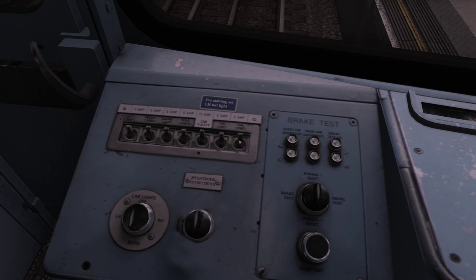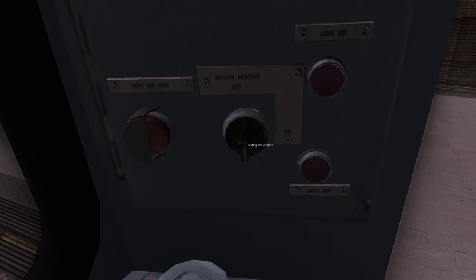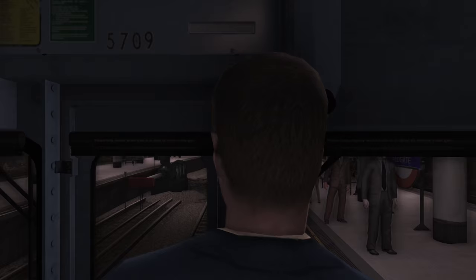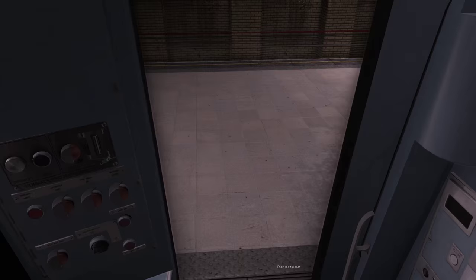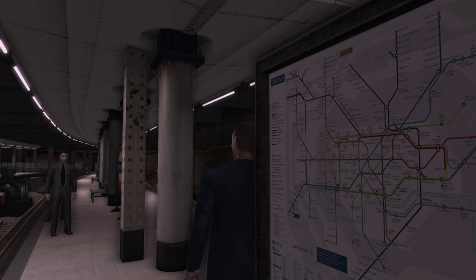Trying to remember all the keys might be a bit of a thing. Let's turn the ventilation on, let's turn the saloon heating on and the lights for the passengers, because I'm just feeling ever so generous today. So the plan is to do a short route. Can we look at that map? Is that high enough resolution? Not really. Aldgate is literally right in the middle on the right hand side — you can see the dark reddish purpley line, you can see Aldgate there.